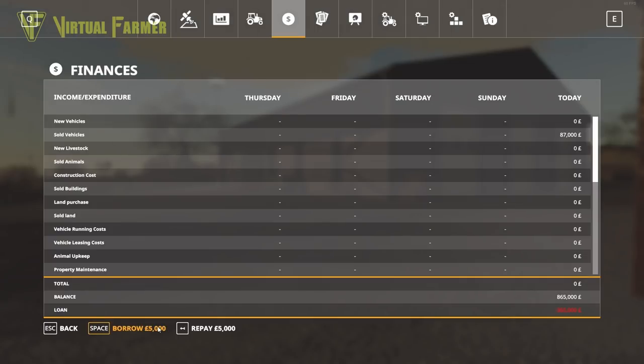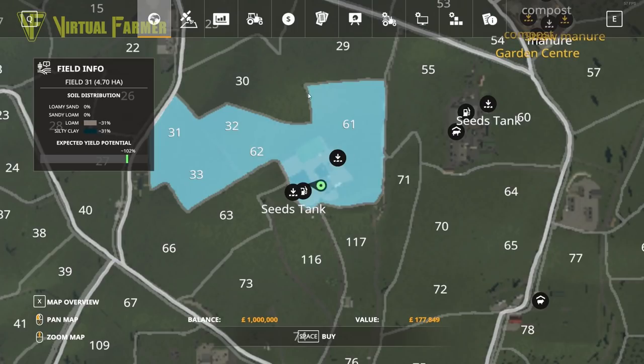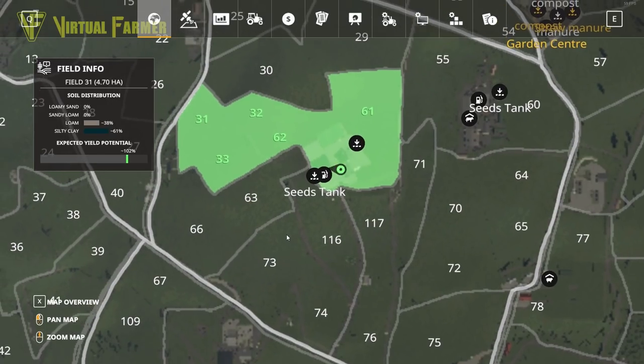This is going to be the biggest start-from-scratch let's play I've ever done. We are going to have a lot of fields on here. Looking around this farm — if we buy it, we get started with fields 31, 32, 33, 61, and 62. The potential is not bad, although we've got a fair amount of silty clay on some of these fields. But we're going to buy it, and that gives us a good starting point. I also want to buy all of the area around the farm, as most of it is connected to our farmyard.